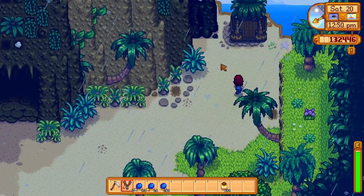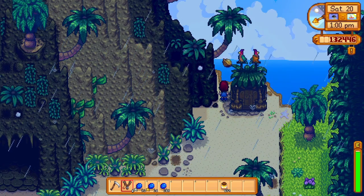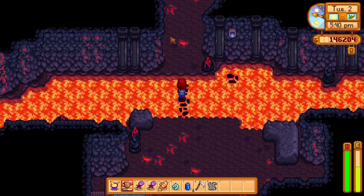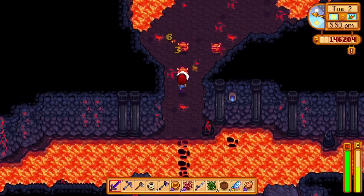To the right of the volcano entrance, there is a golden walnut in this tree. Use your slingshot to hit down the golden walnut. Entering the volcano, you will see a large pool of lava. You can simply use your watering can on the lava to create a bridge.